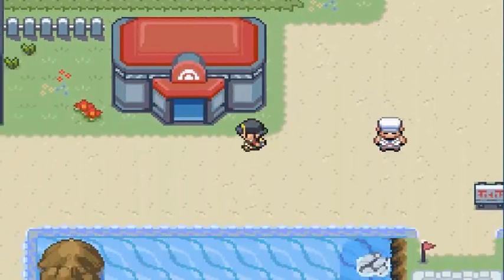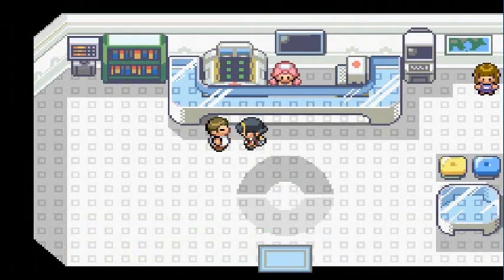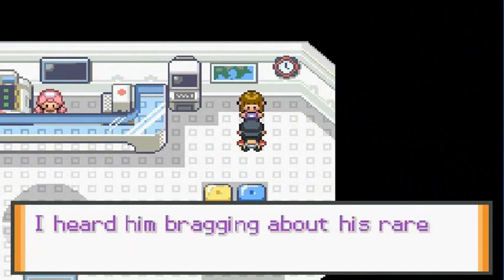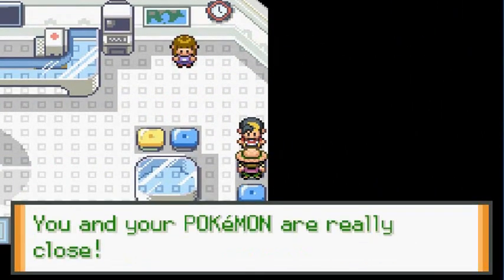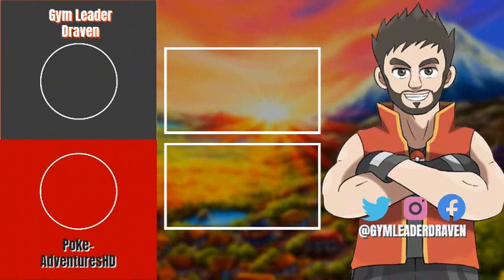The Good Rod lets you find better Water type Pokemon, though we probably don't need them. It's nice to have though. In the next episode we're going into the lighthouse to see what's going on — there's apparently a sick Pokemon up there. That's all for this one — thank you guys for watching, and I'll see you guys next time!